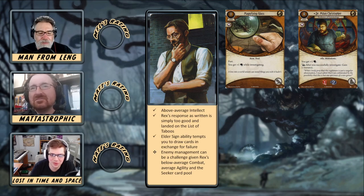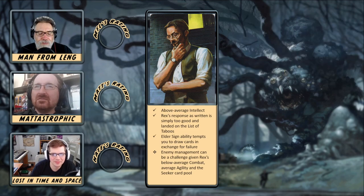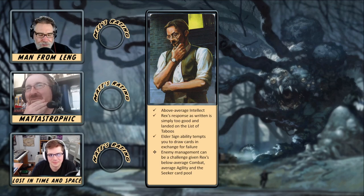Rex certainly needs some help to trigger that response reliably. Between Magnifying Glass and Milan though, that puts you up to a six, and then you're in good shape. If you need the additional boost you've got Perception and Unexpected Courage. When you're in two player, you don't have that many four-shroud locations where you're trying to succeed by two. When you do, they tend to have two or four clues — they don't exactly have twelve. So you might only have to trigger his ability once or twice on a four-shroud location.